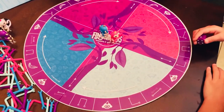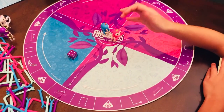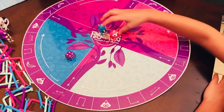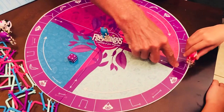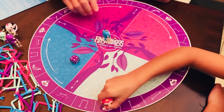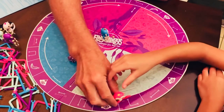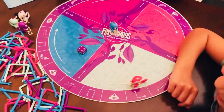Roll the dice. What did you get? Four. Good girl. Now come out to here and move four — one, two, three, four. Now you get a piece. Pick the piece that looks like that, and it's got to be pink.